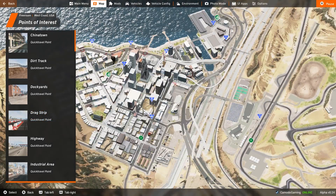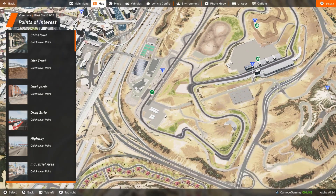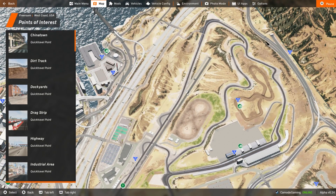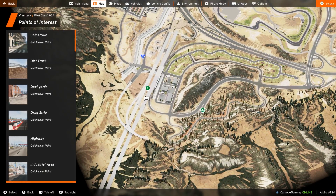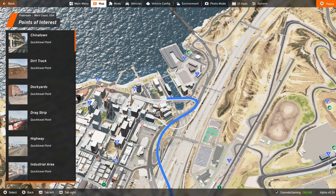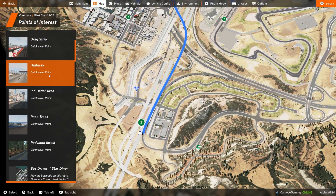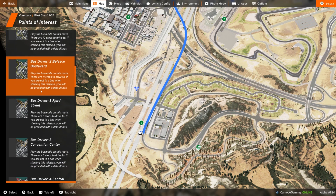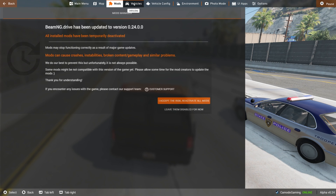You can zoom in and out, move around, and actually select events — that's really cool. You can create waypoints too. Say we want to go down to the docks — I can left-click and get a waypoint. You've got a mission list up here, even the bus driving stuff is wrapped into here. At the top you've got your mods menu — right now they're all disabled, but you can enable them, though with the update they're probably going to be a little unstable.